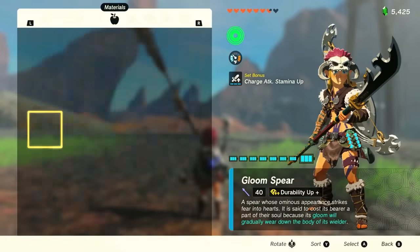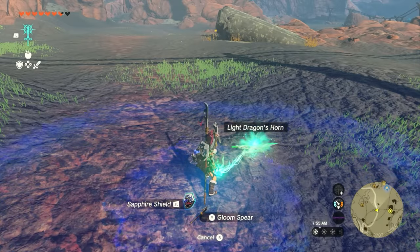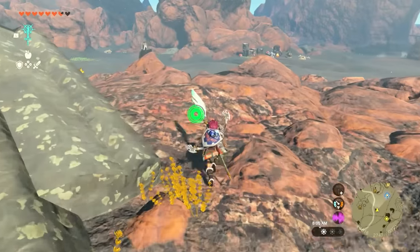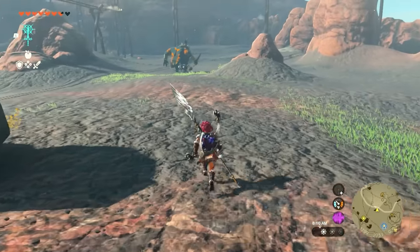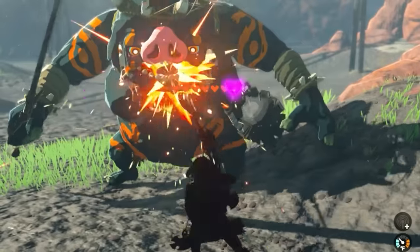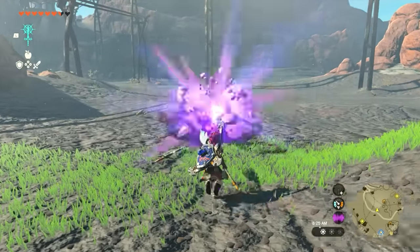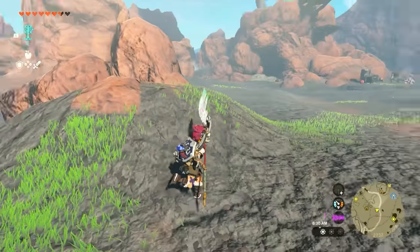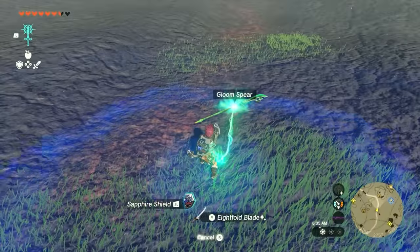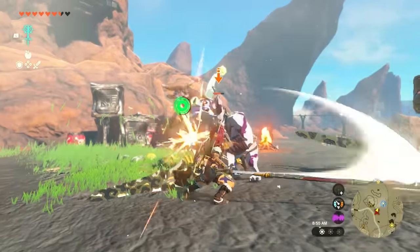Something people wanted to experiment with is what happens when you put a light dragon part on a gloom weapon, since the light dragon part heals you while the gloom weapon hurts you. The gloom weapon takes out about one heart every so often, while every hit with the light dragon horn heals one HP or one fourth of a heart — a kind of counterbalance, though not very efficient. If you want to use gloom weapons without losing health, attach the gloom spear as the fused piece onto a normal weapon. That way it's the extra piece — it breaks quickly, but you take no damage.